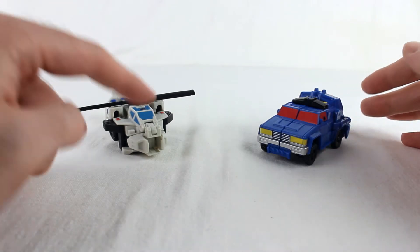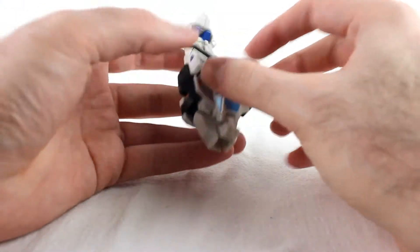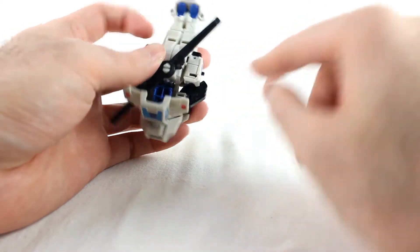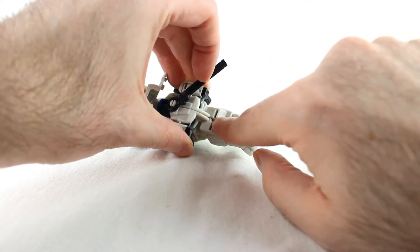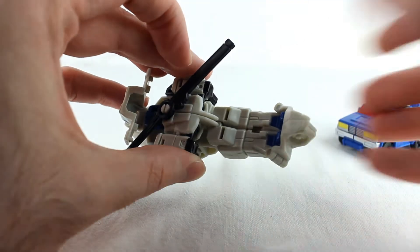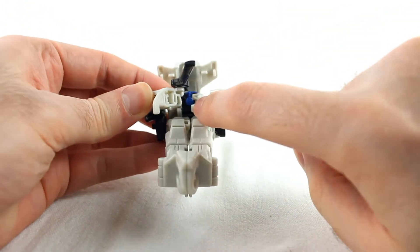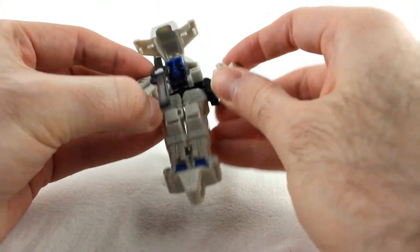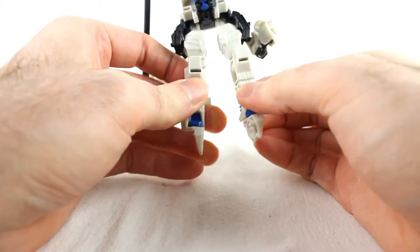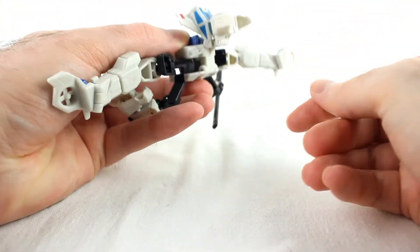Both alt modes are pretty nice for the most part. Starting Battle Slash's transformation - first I pop the cockpit up to get it out of the way, because the tabs go into these little black things. Untab the arms from the back - there's a little tab-and-slot right there. Then untab the arms from each other - there's one large tab holding them together. Separate the arms out on their little armatures, then split the back end because it becomes the legs, and rotate these down.